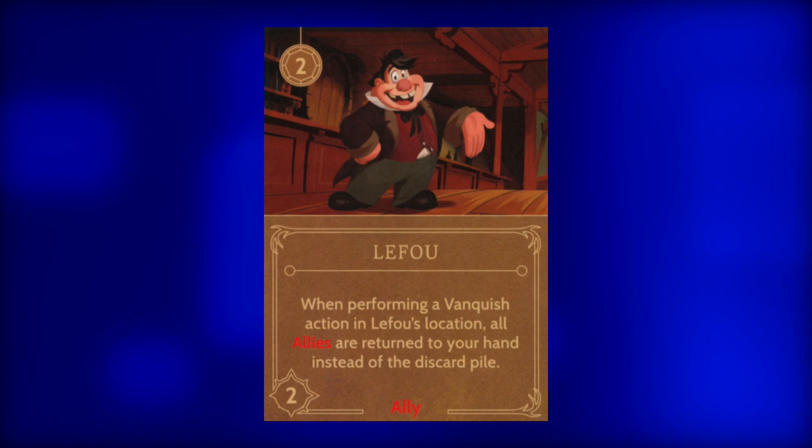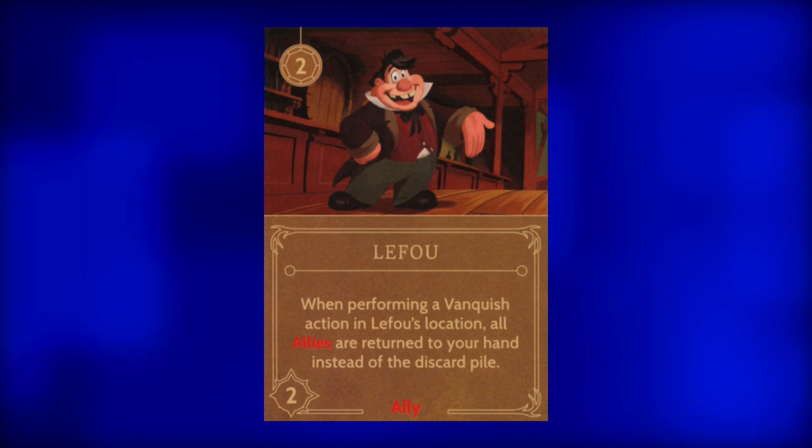LeFou — this puny little pipsqueak costs two power to play and has a strength of two. He also has the very useful ability of returning to Gaston's hand after being used in a vanquish action. Not only that, but he will also return the other allies used in the same vanquish action. Be sure not to play him until there is a hero to vanquish. Remember, Gaston does not have any move ally/item actions on his board, so moving allies around after they are played can be tricky.